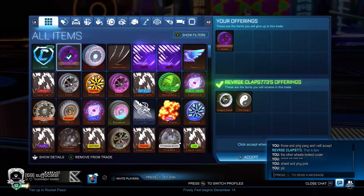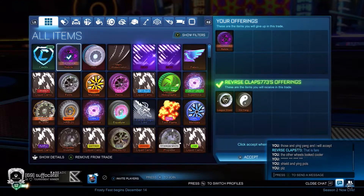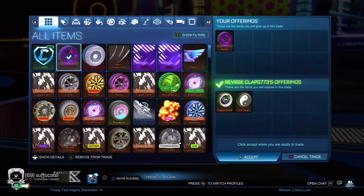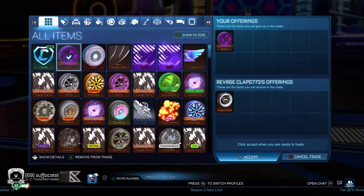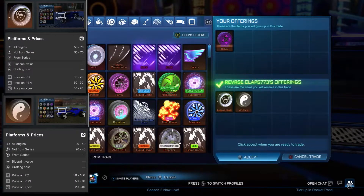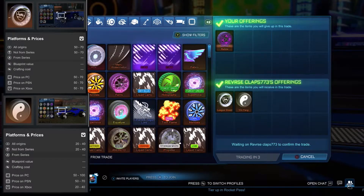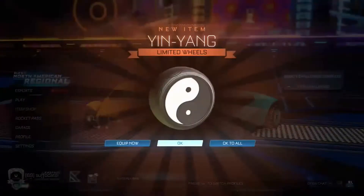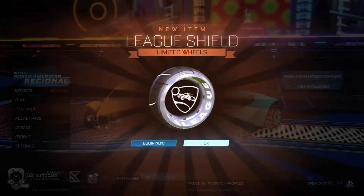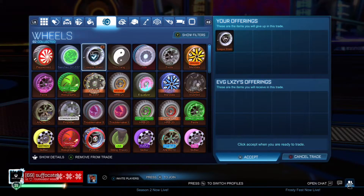The next trade didn't take long to find, but the guy was being pretty annoying and the trade timed out — meaning you both accept but it doesn't actually happen. He then offered me Leak Shield and Ying Yang wheels. I looked on RL Insider: Leak Shield were worth 50 to 70 and Ying Yang were worth 20 to 40. Basing off the lowest prices, that's 70 credits combined, which was a 30-credit profit on the trade.